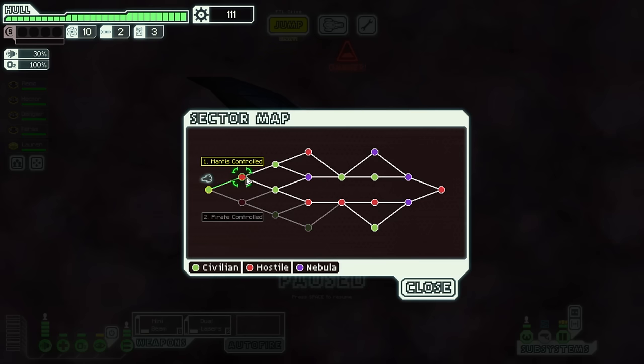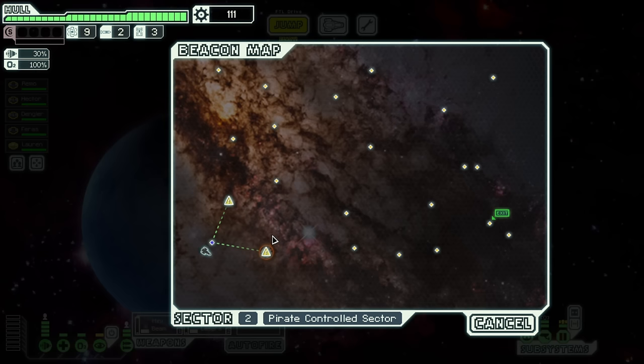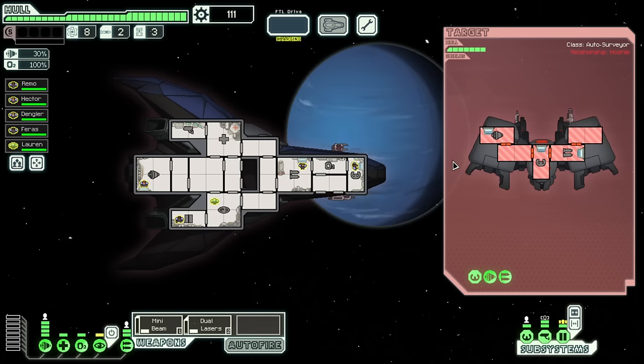Oh that's it? Well, well, well — Mantis controlled, Pirate controlled. The sector map just looks really cool — I've always liked this map, it just looks cool even though you don't actually spend a lot of time looking at it. I'm not sure there's quantitatively too much of a difference between sectors. Mantis will probably involve more boarding just because it's the mantis, but other than that — I guess I'll go to pirate controlled.